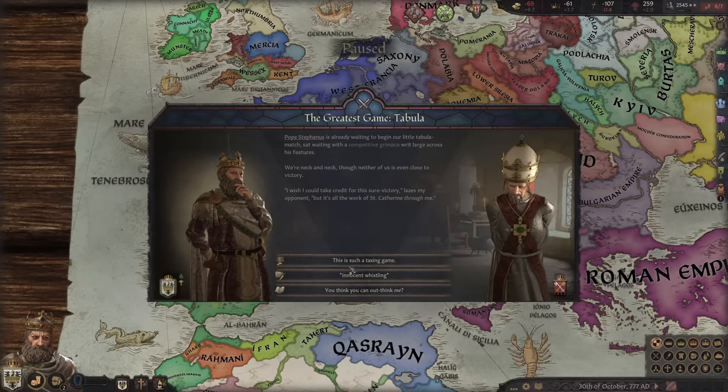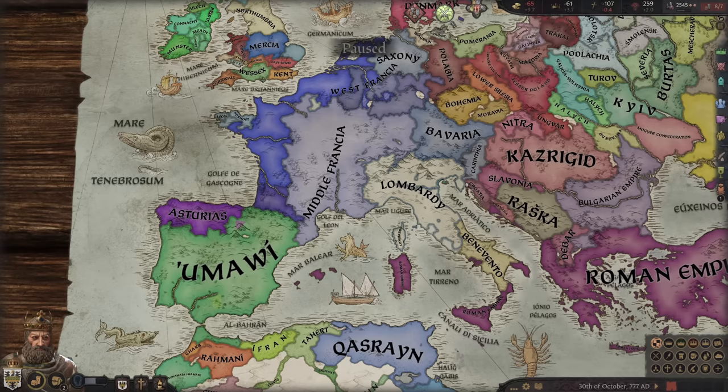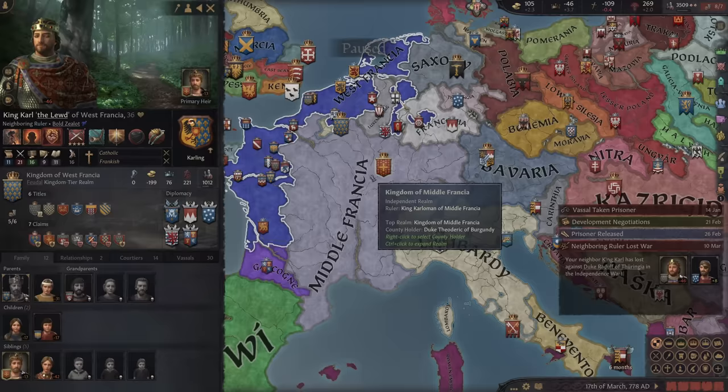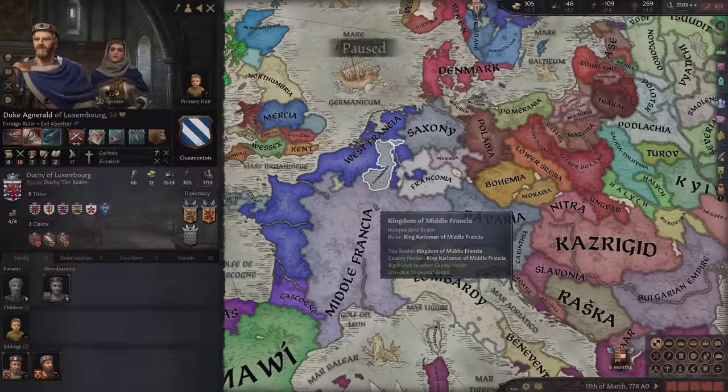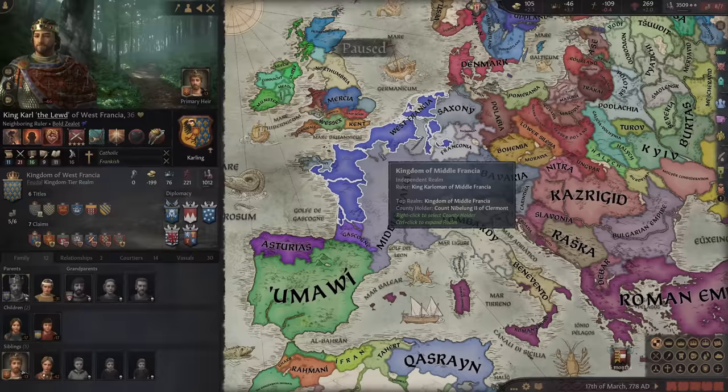The Pope wants to do a board game against us — he absolutely wiped the floor with us. Fair enough, Pope, but we're still coming for you. West Francia has now shattered — Franconia, Luxembourg, and Gascony are all independent. West Francia is now much, much weaker than before. I don't think Charlemagne will have the success he's supposed to have — he'll just shatter and be forgotten about by the history books at this point.